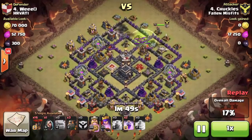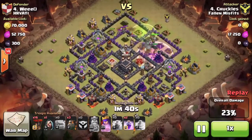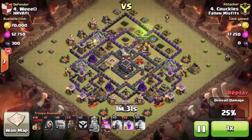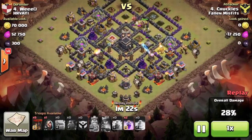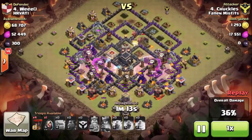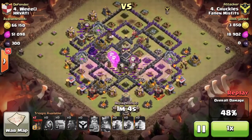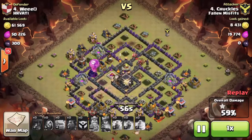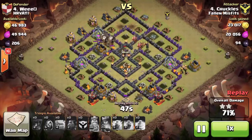Everybody else who attacked that base with LaLoon went from the full right with the shattered approach and two golems. Chuckles decided to go a bit further from the top — he gets the air sweeper, one of the air defenses, the Archer Queen, and the CC with the kill squad — a pretty good trade. He didn't try to get both air defenses from the top; instead he attacks from the bottom with two lavas from the side with two air defenses and one lava on the other side. The way he deploys works really really well — he puts both rages at the bottom because of all the teslas down there, which do so much damage to loons. He keeps a few loons to help with the upper side.